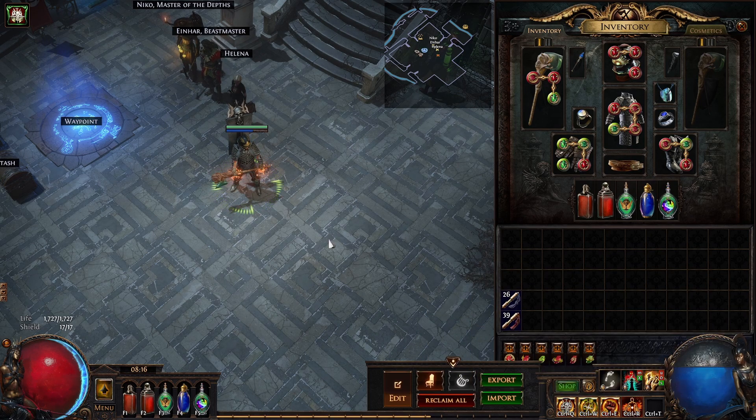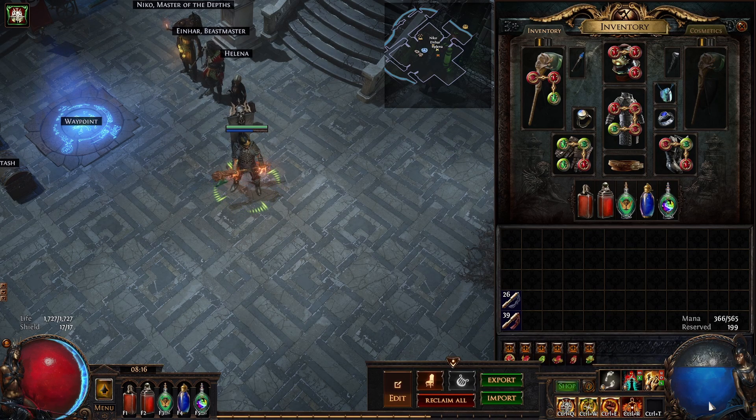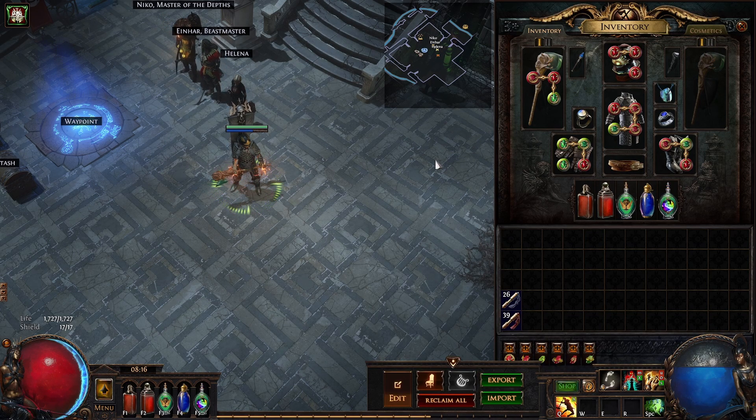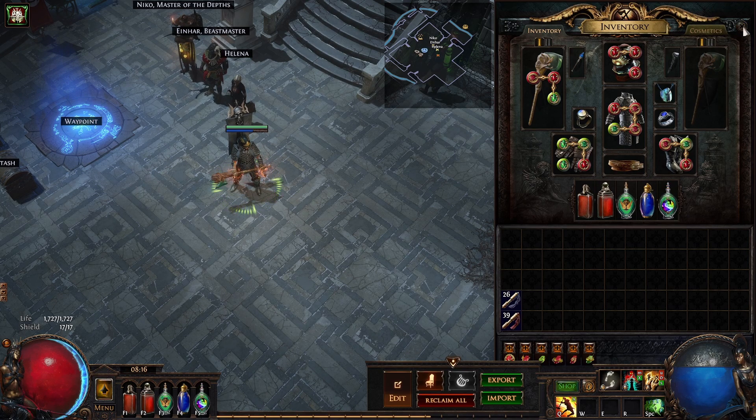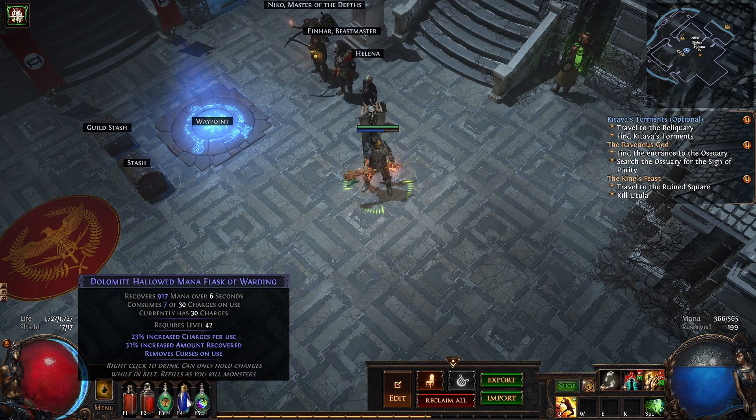We'll try and run with it — we've not had mana issues, but with that active we might. So we'll see; we can run with it or try to. If it doesn't work, it's fine, it's not a big deal. I do still carry a mana flask at this stage, purely for mana issues. I always carry two life flasks — if you've seen the Toxic Rain playthrough you'll know how I play.